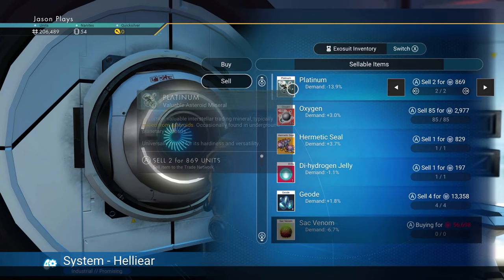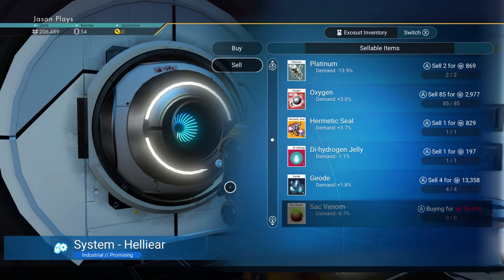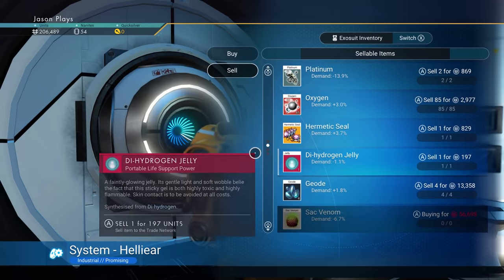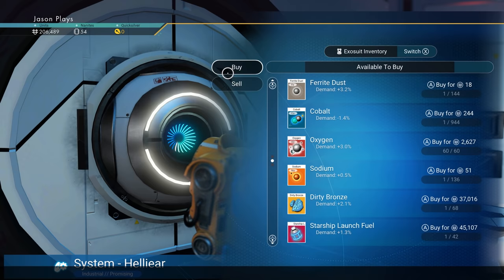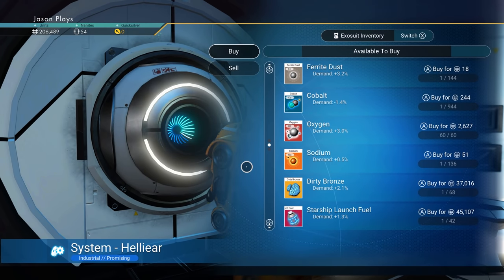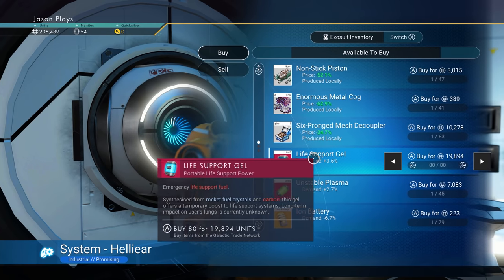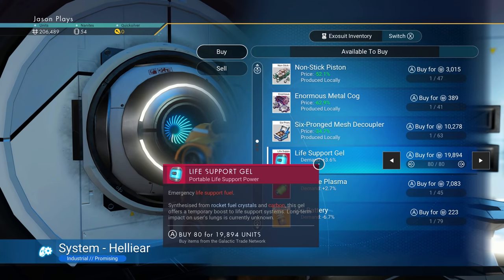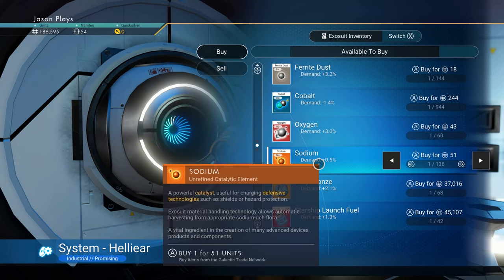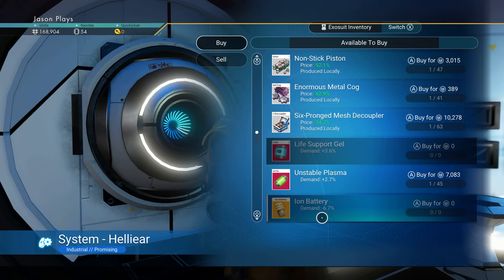We picked up some platinum — we can keep that for now. We have a hermetic seal which we need for the ship, so we're not selling that. What I'd always focus on early is get your materials and also buy life support gels — I'm buying 80 of them for only 19,000. Buy as many ion batteries as you can too — all 79 for only 17,000. Still making a huge profit at this shop.